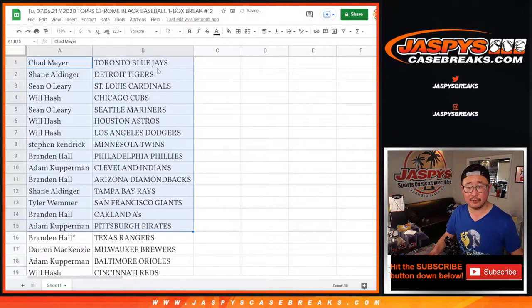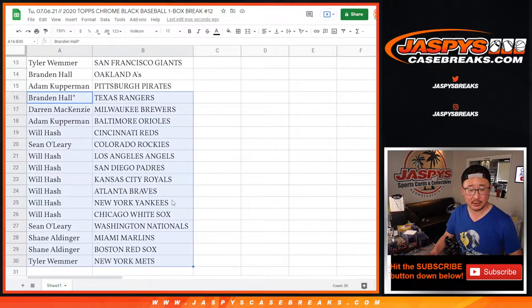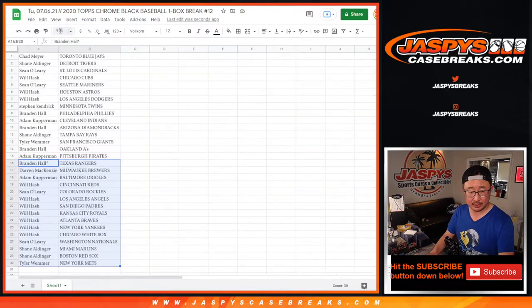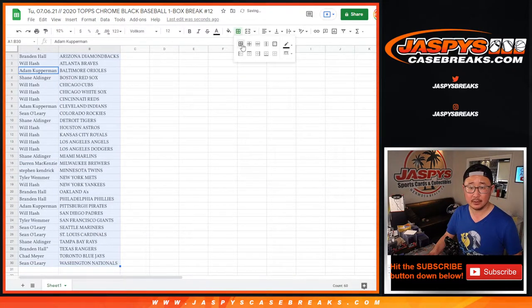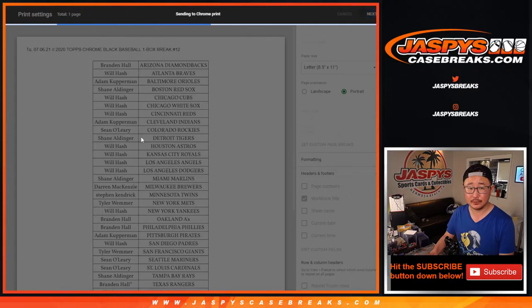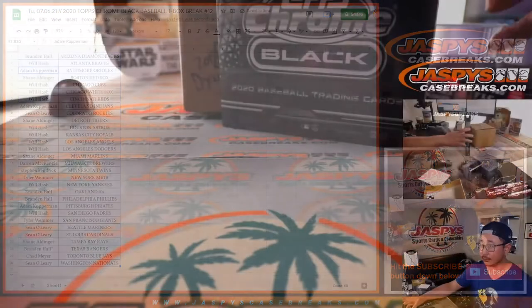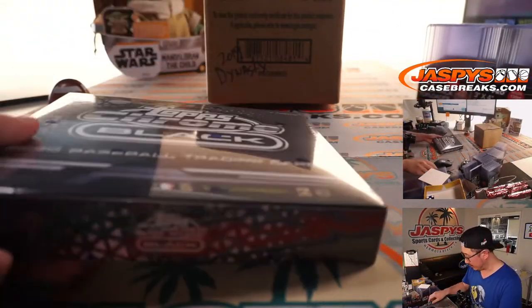Alright, so here's the first half of the list right here. No trade windows in these giveaway breaks, but there could be a surprise here. This break is actually — Chrome Black is actually pretty good. So let's just print this out and see what we got. And there's the Dynasty — that's a different video right there.